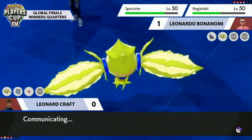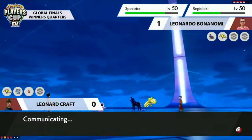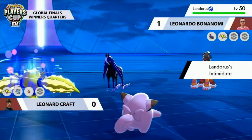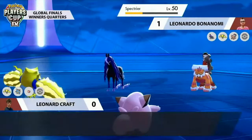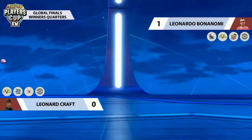Regieleki does get hit for a second speed drop. Will-O-Wisp — Leonardo was thinking Landorus would switch in, so he actually connects Will-O-Wisp onto Clefairy two games in a row. Obviously it doesn't matter too much since Clefairy doesn't really have an attack, but there will be residual burn damage every turn. That was a great read from Leonard — recognizing that Spectrier is only going to be on the field for a couple of turns and calling that Will-O-Wisp switch-in.